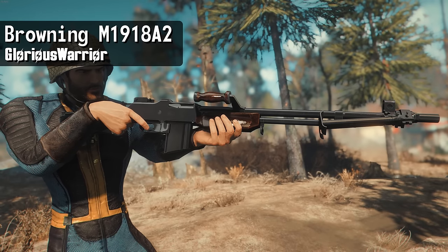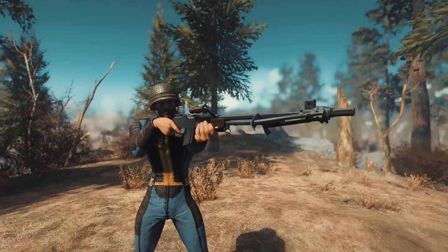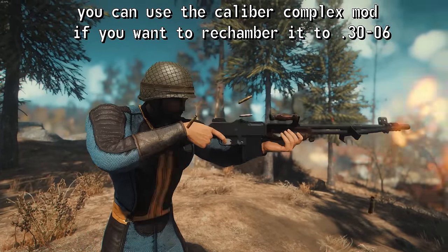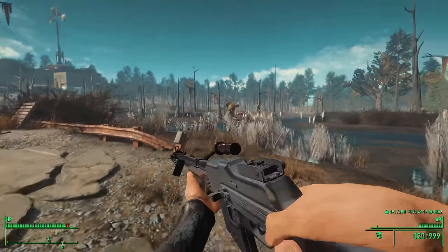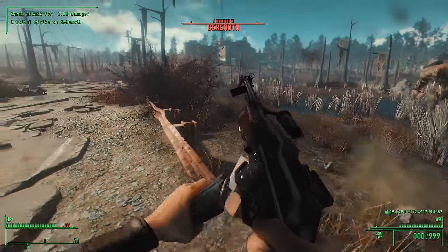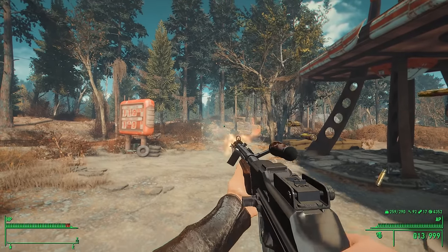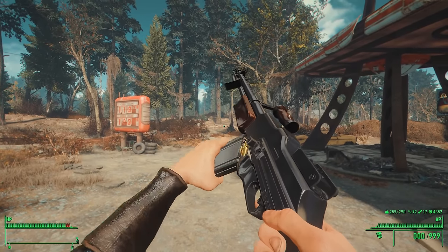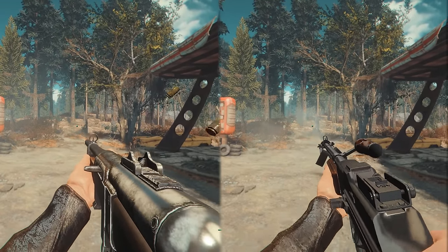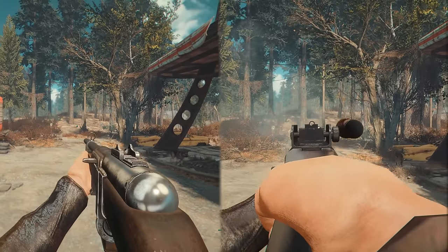It adds in a genuine M1918A2 BAR, which is the variant that was used in World War II. The only difference is that this BAR will be chambered for .308, while the real BAR uses .30-06. That's fine — it's done for simplicity's sake, so you don't need an entirely new ammo type just for one gun. Overall, the modder did an outstanding job capturing the BAR in all its beauty. By all means, it's a superb in-game replica, and it perfectly encapsulates the very essence of the BAR itself. Its animations and sounds characterize it as a true, heavy, hard-hitting rifle.